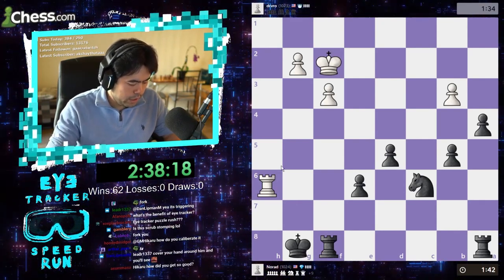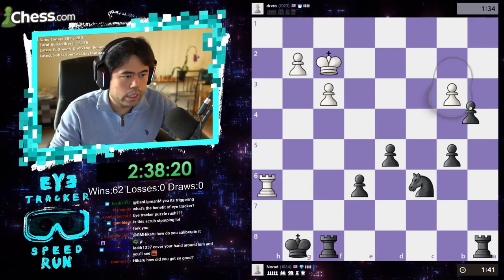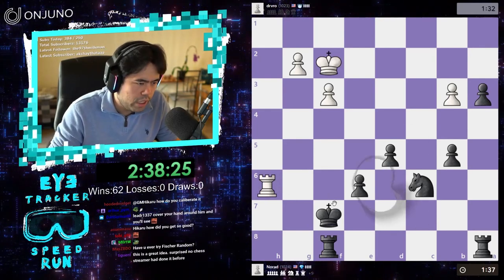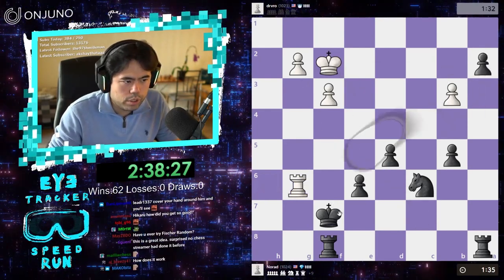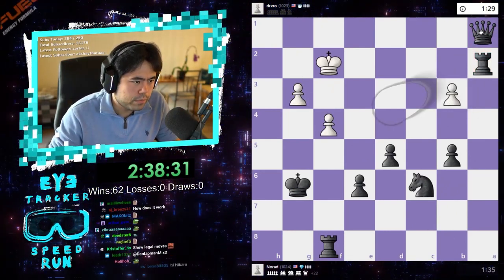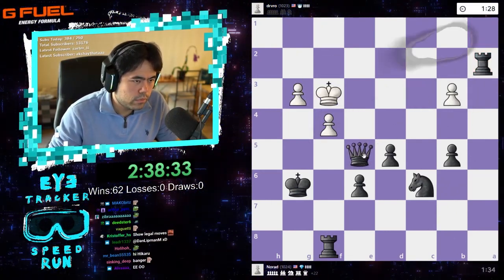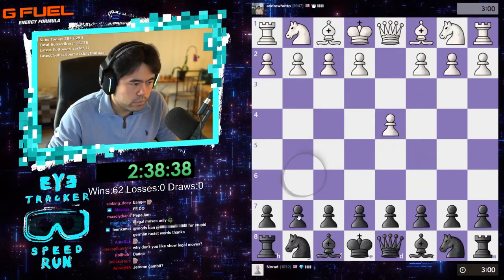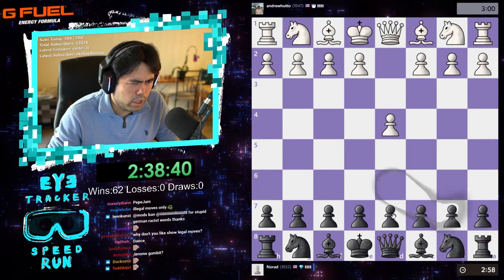Yeah, I just push the pawn all the way down a2-a1. How do you calibrate it? There's some software — there's a Tobii Experience software and the Tobii Ghost which you use to try and calibrate it. Okay, resign. Let's keep going.